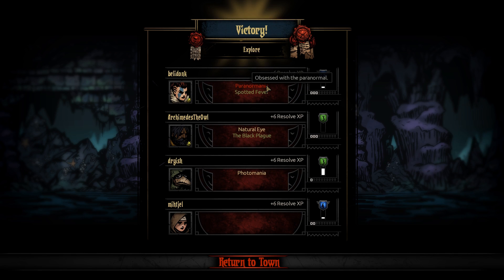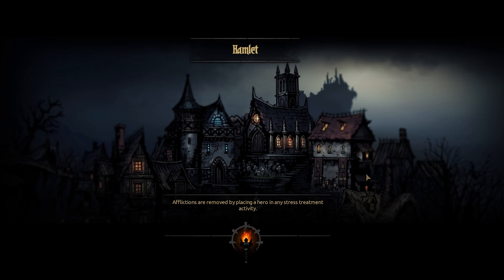Paranormania — obsessed with the Paranormania, that's not good. Spotted Fever, Blight Resistance. The Black Plague — are you kidding me? Archimedes, the Black Plague. More accuracy on range skills — I guess the dog attack is a range skill. But holy shit, that is crazy bad. More stress damage if the torch is high — we should probably get rid of that because I like a high torch most of the time. I don't have a dark torch run team.